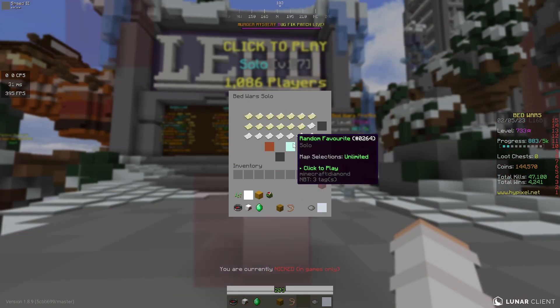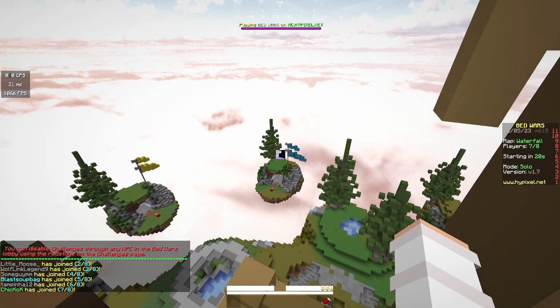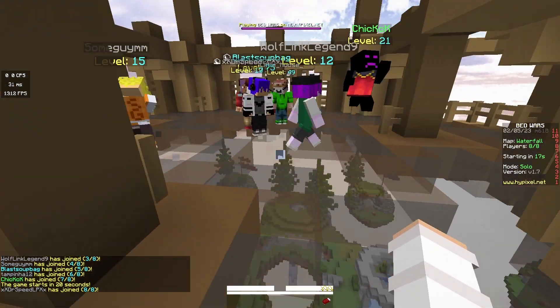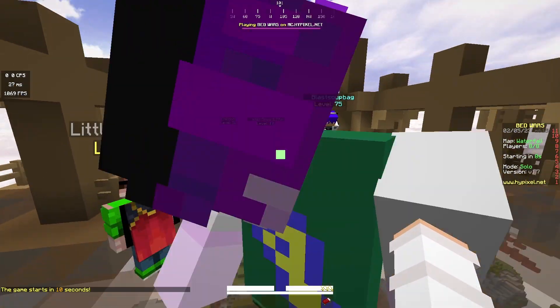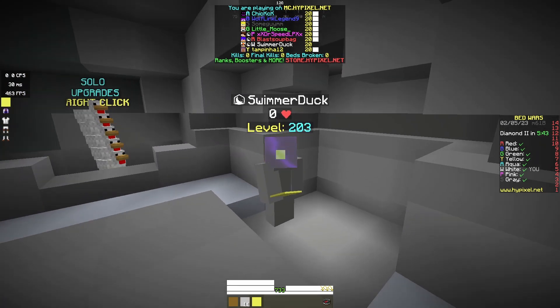I guess let's just get into the first game and we'll see how it goes from there. I won't be able to see my health — where my health bar is supposed to be, you can see it's just a white blob. This is going to be super fun. I do think I'll still be able to use Tab to see my health, and maybe F5.